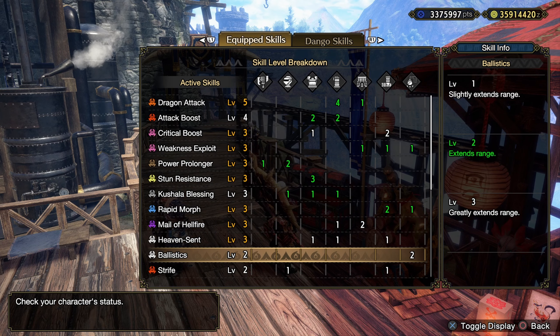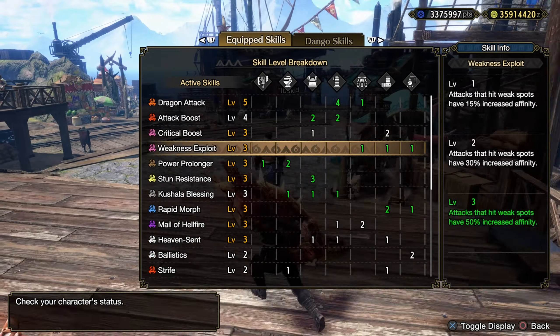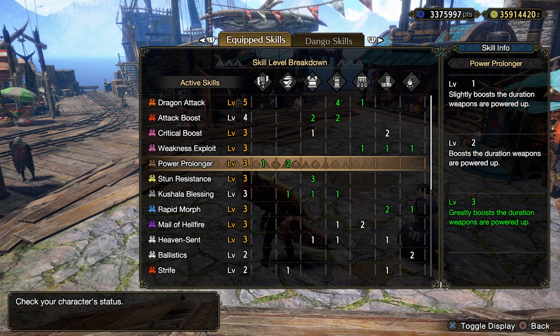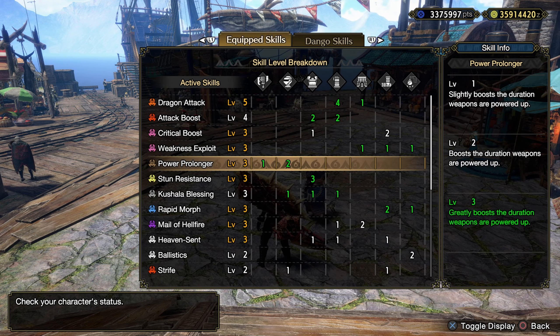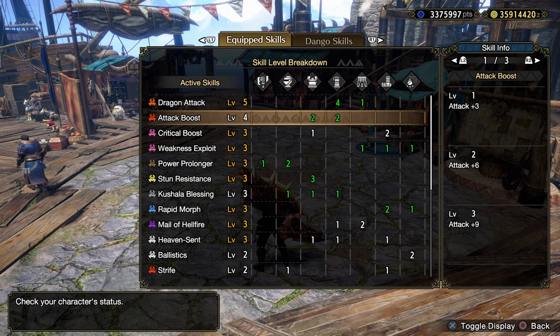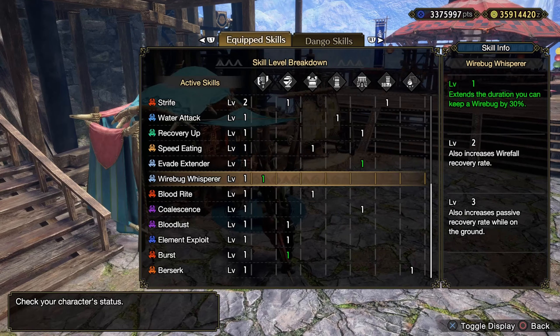Here are all the skills and decorations — all the green numbers are from decorations. The only difference here is that I swapped out some more damage for power prolonger, which was also mentioned and I could see working, so may as well try it out. If not, I'd probably go back to attack boost, because it gives the most damage boost to the final part of ZSD, which is where most of the damage comes from. Also chucked in one wirebug whisperer because I had an extra two slot.